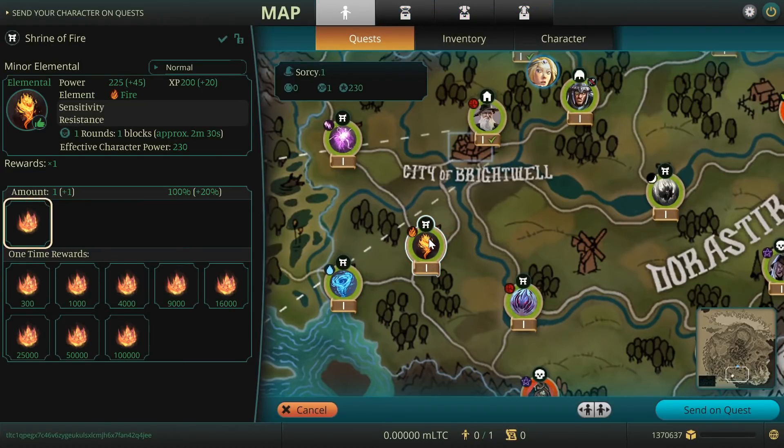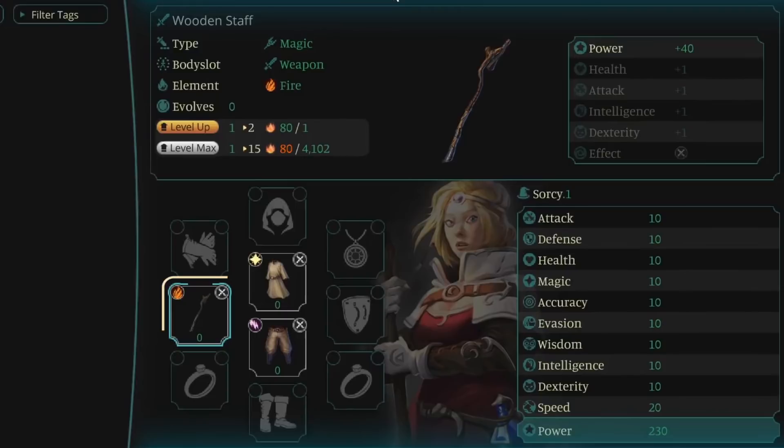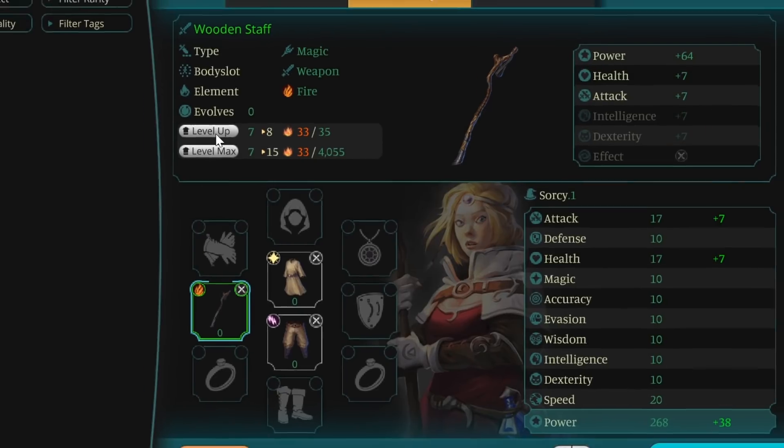Repeat this quest to get more elemental stones. When you have collected some, enter the inventory tab and select the equipped item you want to upgrade, then press level up. Every upgrade increases the level of an item and the power your character will gain from it. But at level 3, 6, 9, and 12, the next attribute of the item will be unlocked, granting a massive boost.